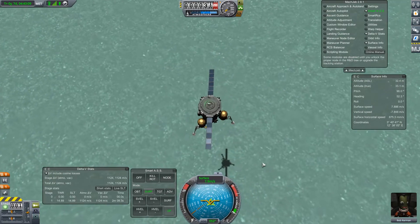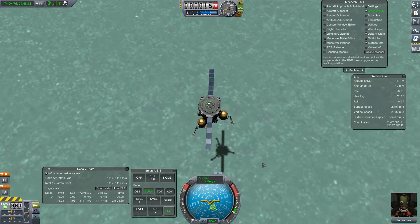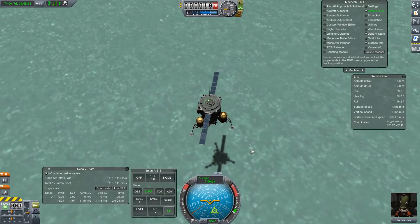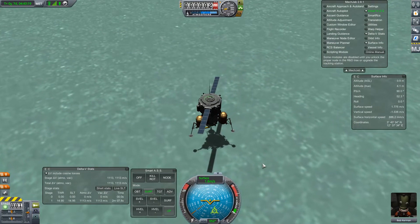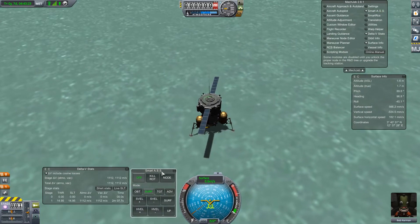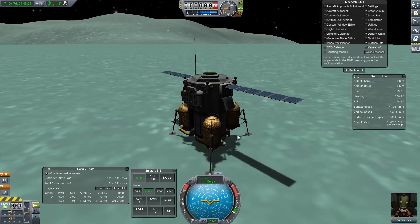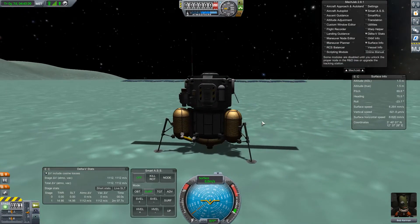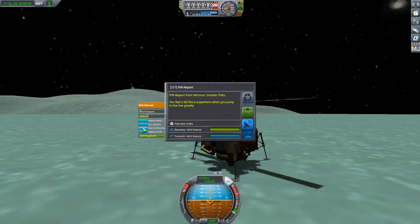But this should be an okay landing. Minmus is, I think, the easiest planet to land on. So if you're just starting out, you should definitely work on getting to Minmus and practicing all your maneuvers here, because once you're here everything is super easy. We will EVA out and do an EVA report — keep that.